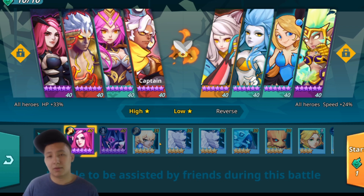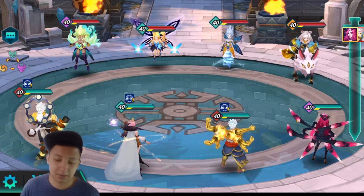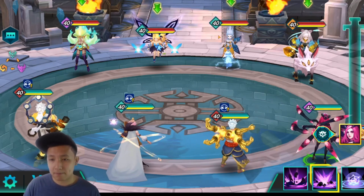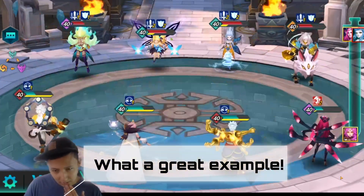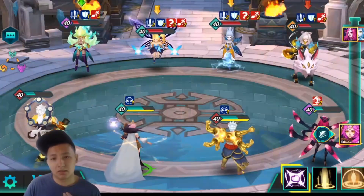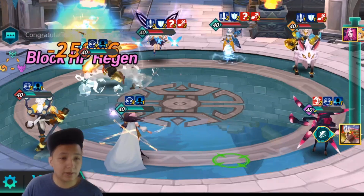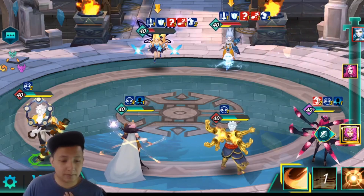Alright, second team — this is the speed team I was telling you about. Having Windwalker stunned, Una stunned, or Flame Spirit stunned is going to significantly reduce their chances of winning. So if you're looking for a speed counter, Spider Queen is your woman. None of them are on immunity because normally for teams like this it's a little bit hard to rune with immunity. I'm gonna go with an AoE and see if it stuns anything — stuns nothing but it's okay. I'm gonna get rid of the biggest threat, and from here I think it's game over, so I'll auto the rest.